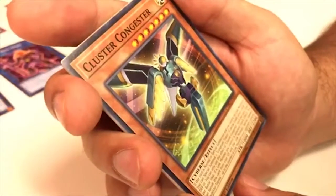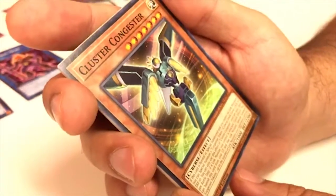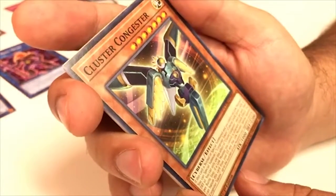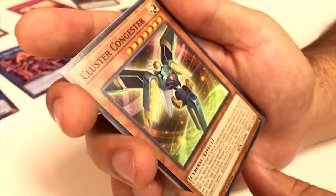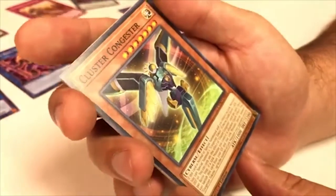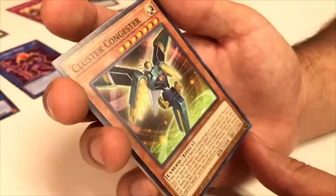Cluster Congestor — if this card is Normal or Special Summoned and you control no Link monsters, you can Special Summon one Congestor Token. You can only use this effect once per turn. Once per Battle Phase, if a Link monster you control is attacked, you can banish this card from your graveyard; that Link monster Special Summons Congestor Tokens up to the number of Link monsters your opponent controls.